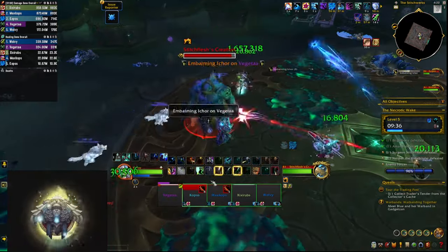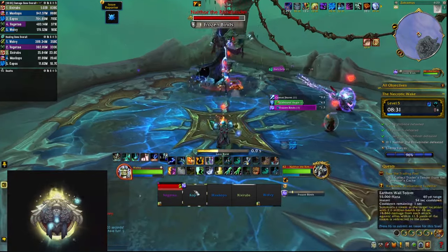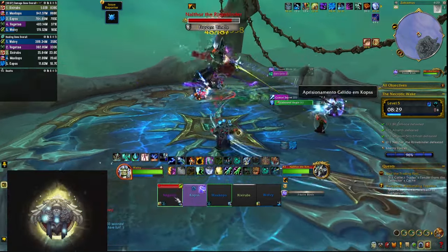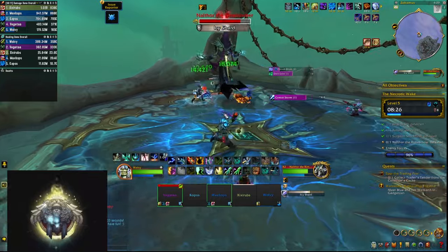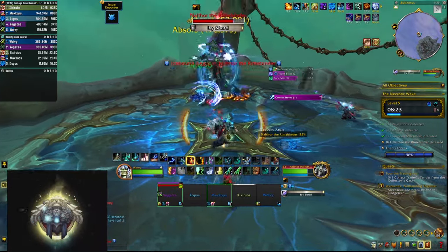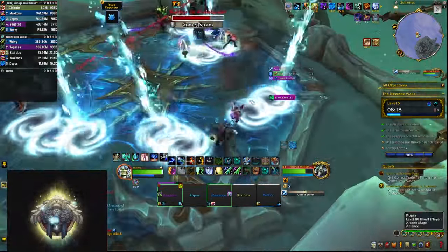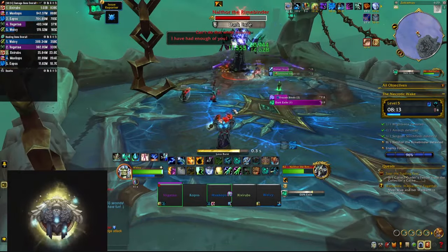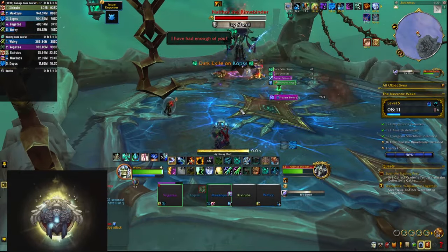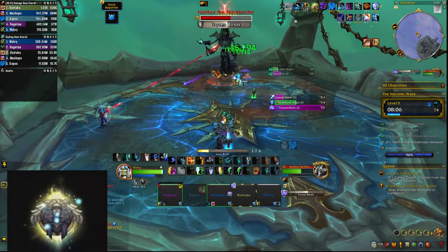Once you kill him, a portal takes you to the top of the necropolis for the final boss. He casts Throw and Binds on a player, immobilizing them — this needs to be dispelled, but first make sure nobody else is standing in the big circle around them, because the effect will transfer to anyone who is. Being immobilized during Comet Storm — a big swirly you need to keep dodging on the ground — will kill you. He also puts a shield on himself that you need to burst through, because while it holds he deals pulsing, escalating AoE damage to the entire party.